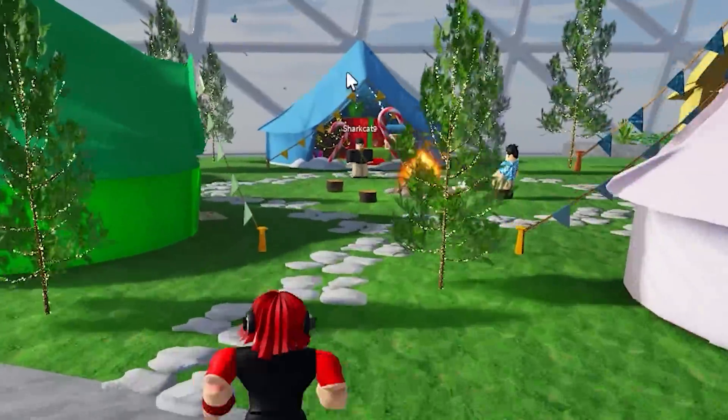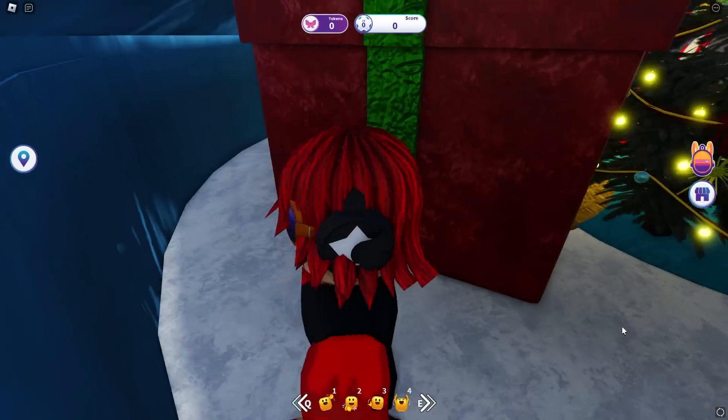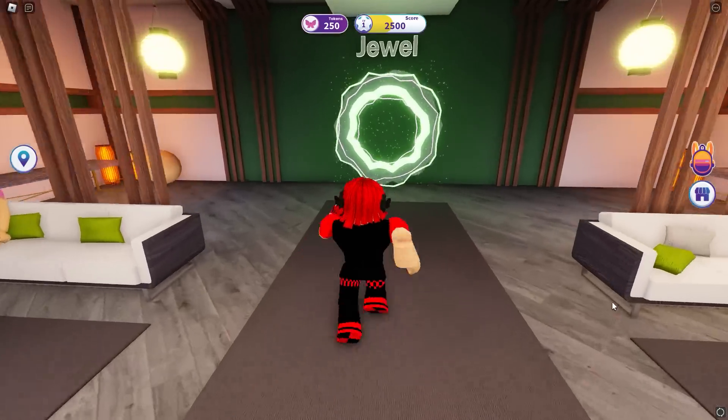First, go where I go here and head towards this blue house over here. Once you go in, go behind the red present that's inside. And you can go to the secret area where we will get our first free item. It's actually that easy.